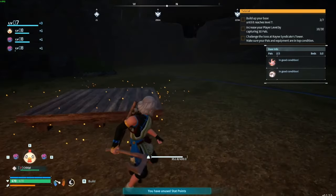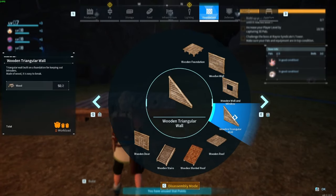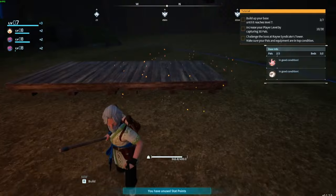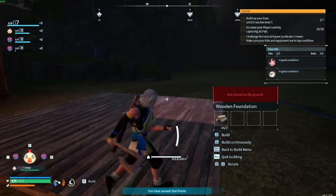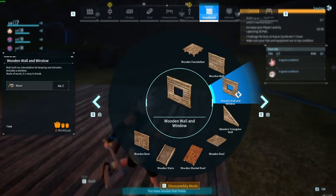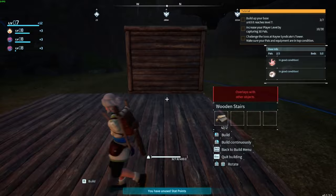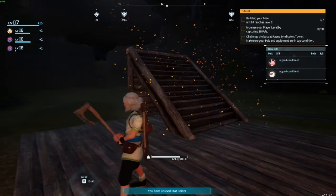Hello everyone. I wanted to bring you this quick little two-minute tip that I saw earlier when I was trying to do a larger house build in Palworld. I was having trouble trying to get the slanted roofs and the stairs to fit right, with overlapping problems. So I want to show you here kind of what was going on.